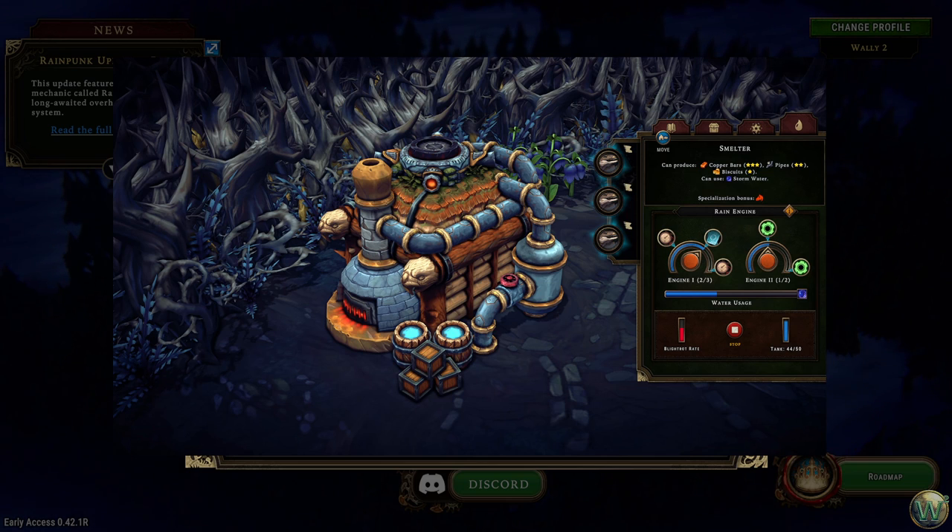The other rules of the blightrot system are unchanged: it activates during the storm, it corrupts the ancient hearth, and cysts need to be burned by blight fighters. Blight posts and hydrants work mostly the same. The two gate decorations — gates and ancient arches — can now be placed on roads. Their size has been changed to three by one, with the middle part having no collider so a road can go through and villagers can walk through.